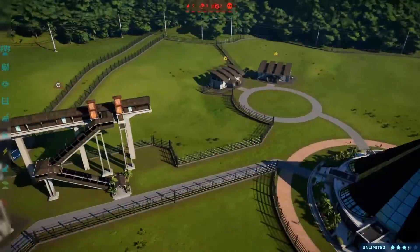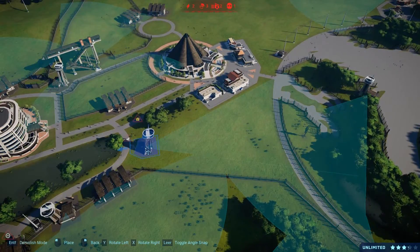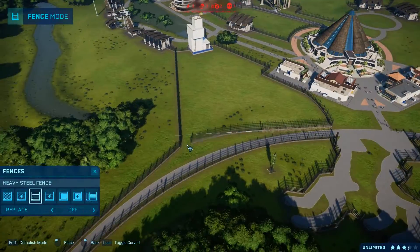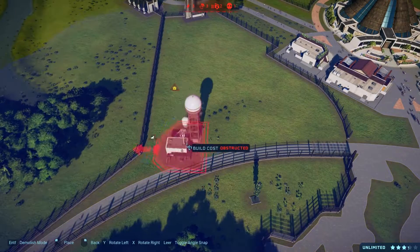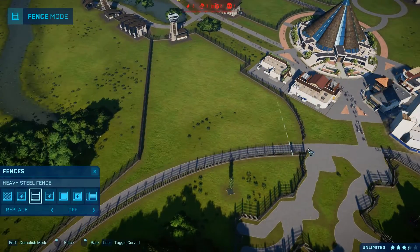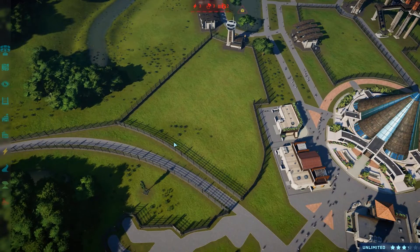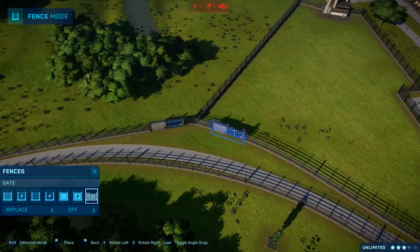I was also considering placing monorail stations. What you can see now is me placing stations without connecting them yet, just to reserve the space. I also wanted to make more out of the space by connecting enclosures right next to each other. The main thing I wanted was a backstage path in the middle so that every enclosure — with some exceptions — is accessible via the backstage areas, not only by visitor areas, to give it a tiny bit of realism.